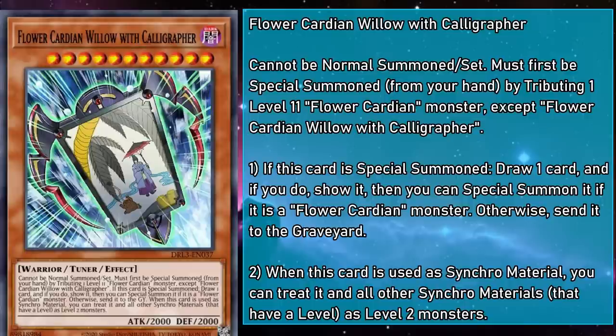Flower Cardian Willow with Calligrapher is a level 11 tuner monster with 2,000 attack and defense that can't be Normal Summoned or set, and must first be Special Summoned from the hand by tributing a level 11 Flower Cardian monster, except a copy of itself. If this card is Special Summoned, draw a card, show it — then you can Special Summon it if it's a Flower Cardian monster, otherwise send the drawn card to the grave. It also has the same level modulation effect as Peony with Butterfly, where you can treat all Synchro Material as level 2. But Calligrapher can Special Summon a monster to go along with it, whereas Peony just messes with your opponent's deck. It's good to see two tuners that can handle different situations.